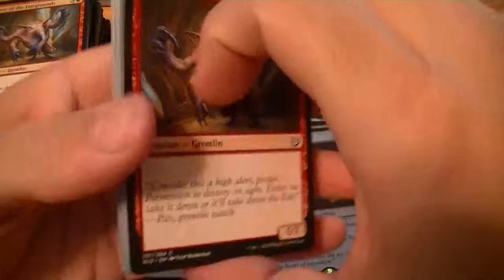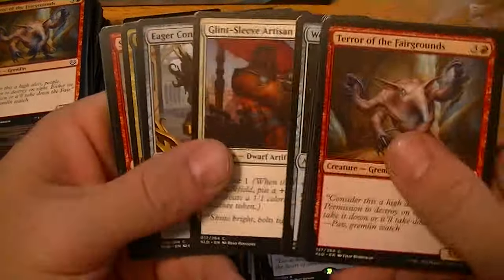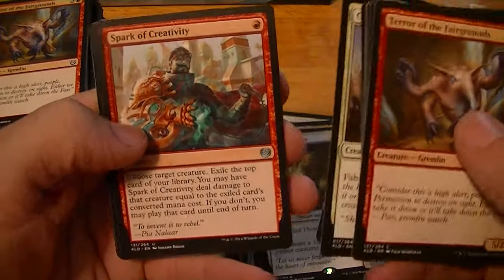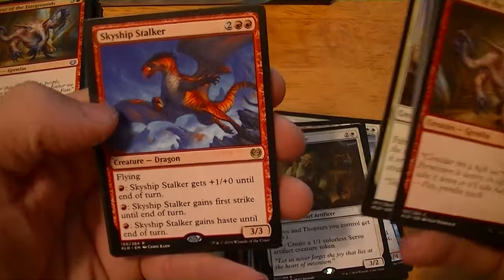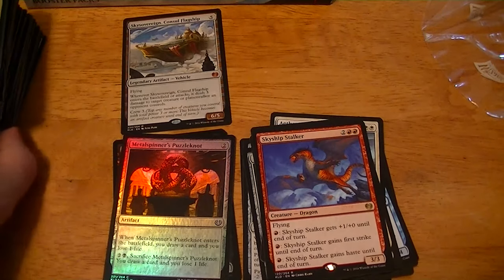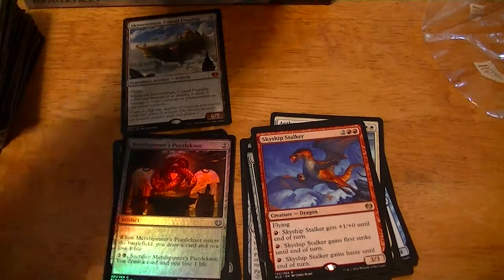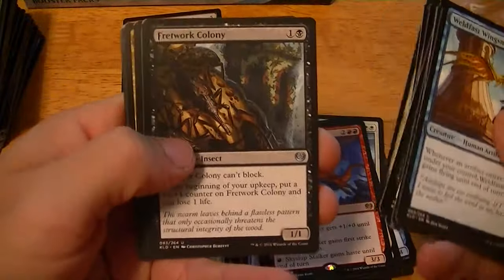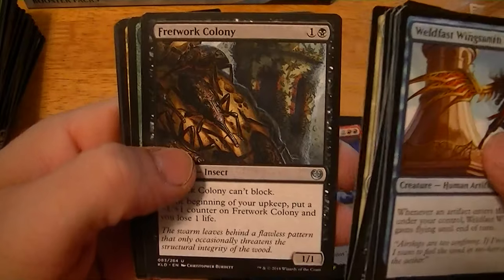Ooh, a Gremlin! Contraband Kingpin, Spark of Creativity, Restoration Gearsmith, Skyship Stalker. Something's gotta be coming — we are due. Fretwork Colony.